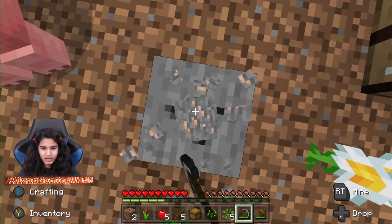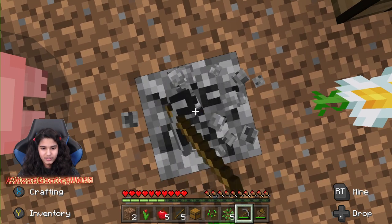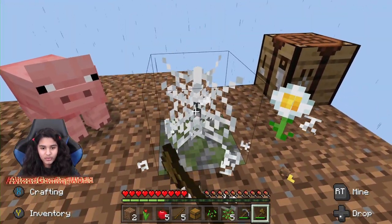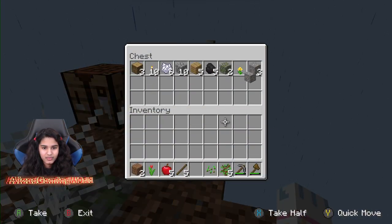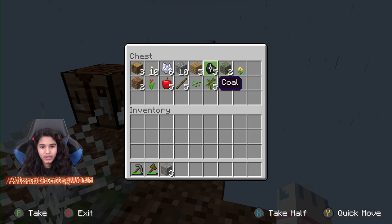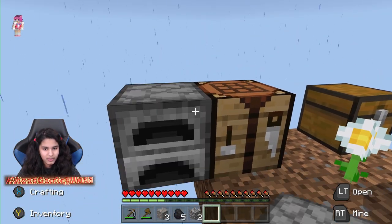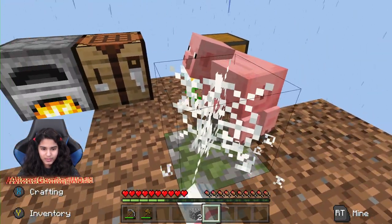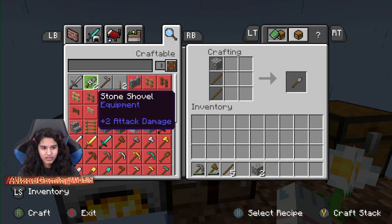More iron, more iron — I just need a little more stone. I'm going ham on this thing. I almost fell off — that would have been sad. I have enough to make a furnace; I'm gonna keep these two specifically in my inventory. I'll make wood. That's gonna take a year, so I might as well just grab this and make myself a stone sword.